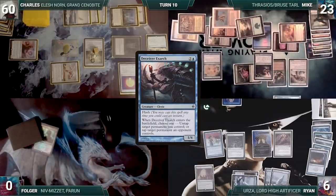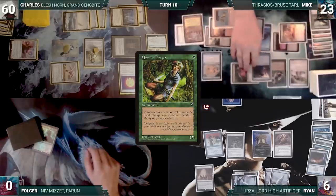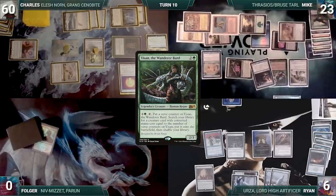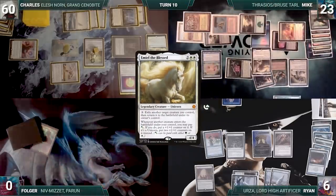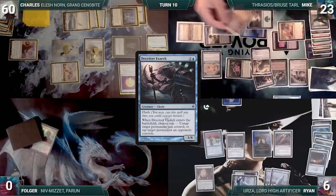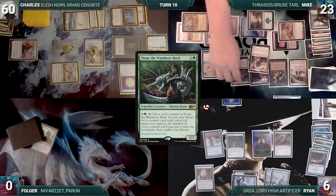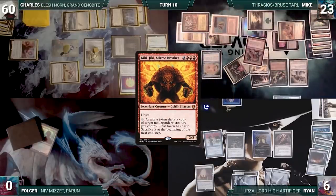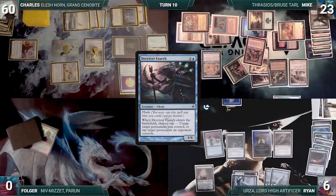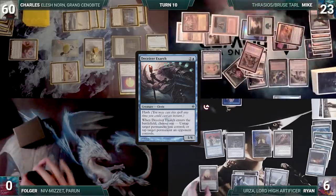Mike draws for turn, observes the board state, and knows he must win right now or lose to Charles. He goes into the tank for a long time, thinks he finally has it, and activates Yisan for three fetching Deceiver Exarch onto the battlefield — untapping Gaia's Cradle. He activates Quirion Ranger returning Stomping Ground to hand and untapping Yisan, then activates Yisan for four fetching Emiel the Blessed onto the battlefield. He activates Emiel's ability flickering Deceiver Exarch — Exarch re-enters untapping Gaia's Cradle, generating infinite green mana through the loop. On the last Exarch entry Mike untaps Yisan, activates for five fetching Kiki-Jiki Mirror Breaker onto the battlefield. He activates Kiki-Jiki making a copy of Deceiver Exarch, Exarch enters and untaps Kiki-Jiki — creating infinite hasty Deceiver Exarchs and attacking each opponent for the win.